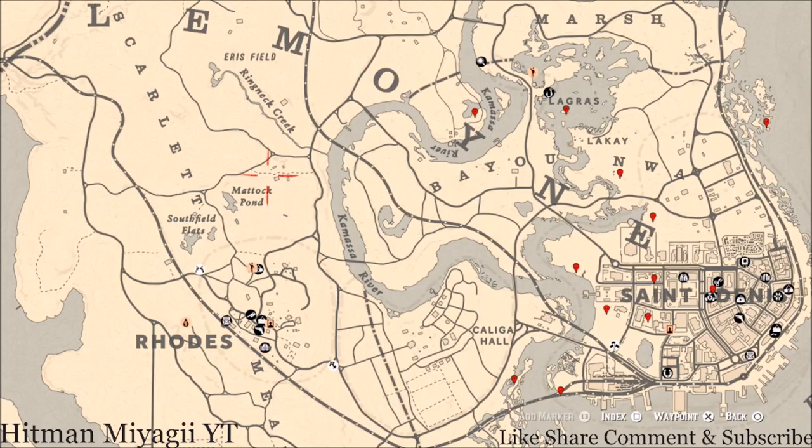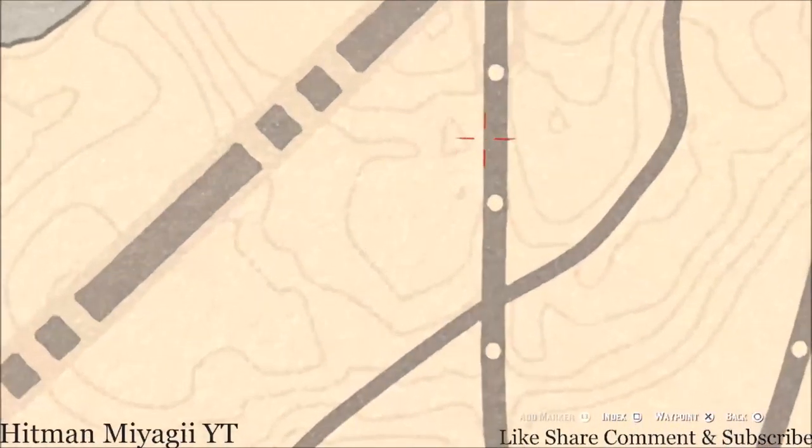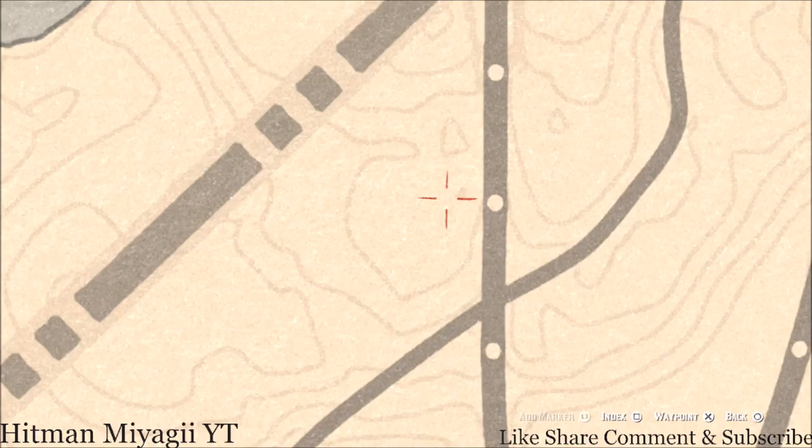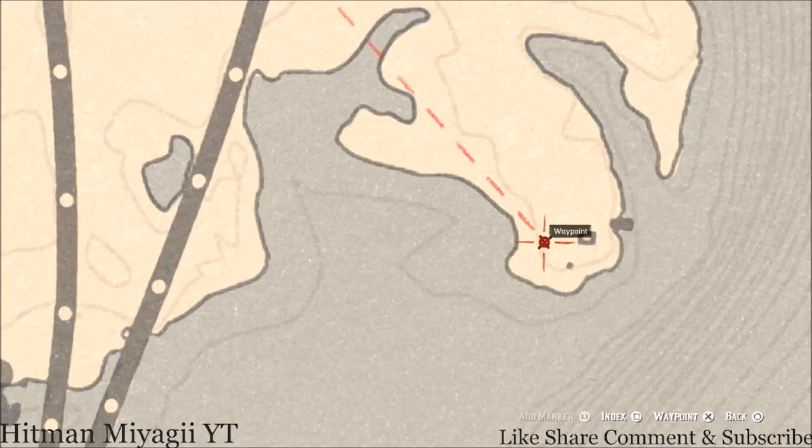There's a link to a video and an Instagram for the channel in the description as well. Let's get to the things we'll find across the Lemoyne area of the map. Starting up towards the top — right here at this little triangle on the map, right underneath that triangle there's a clothesline. Go in the middle of that clothesline with your metal detector and you'll dig up a random coin. Down a little bit more, there's a little rock cave — in that rock cave you'll get a scotch whiskey antique alcohol bottle.